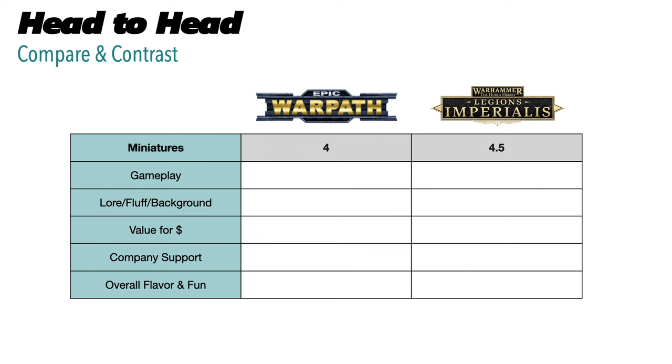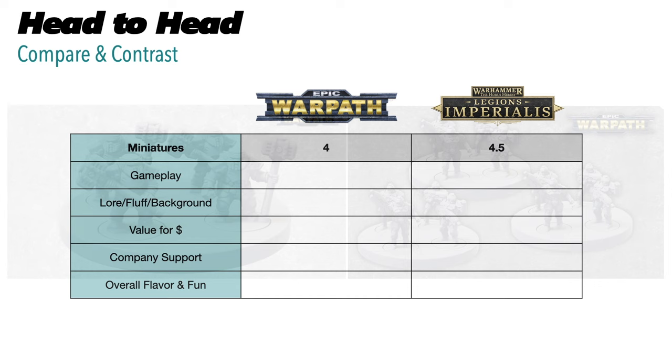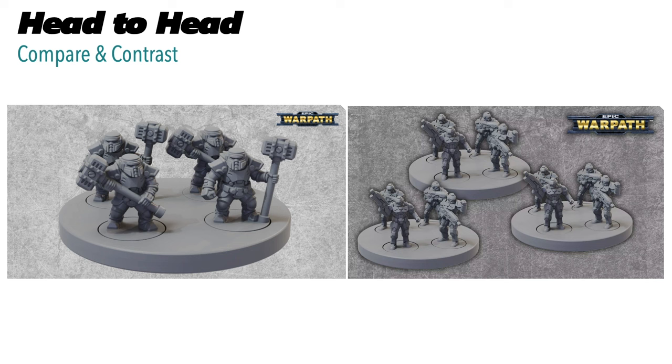Starting with miniatures — this is a pretty fair comparison based on what we can see right now. We have pre-release plastics coming from Mantic for Warpath versus what's already out for Legions Imperialis. They're very close. On the left are space dwarves called Forge Fathers, and on the right are space marine-looking types called Enforcers in the Warpath universe — both looking very good.